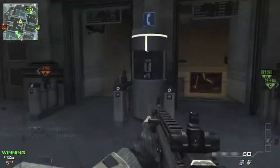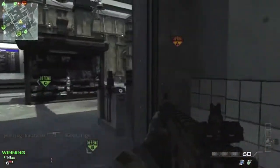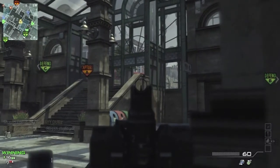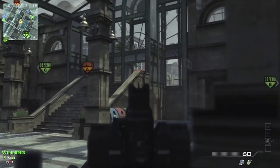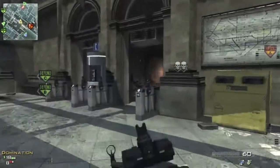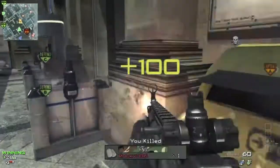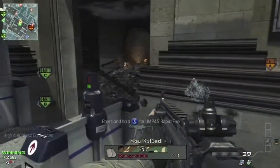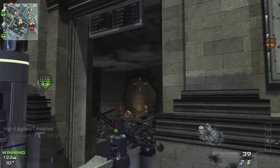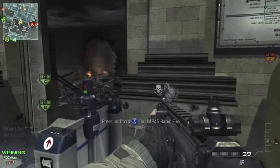I highly suggest the side not by B, and running over to their spawn, because they're all going to be going to B — especially if you have B. Even if you don't have B and they have it, they're still going to be spawning there. If you run around to A spawn, you'll be able to pick up some kills, and if they have B you can cap C, which will make them start spawning — or you can cap A, which will make them start spawning C, allowing you to cap B if you're going for the win.